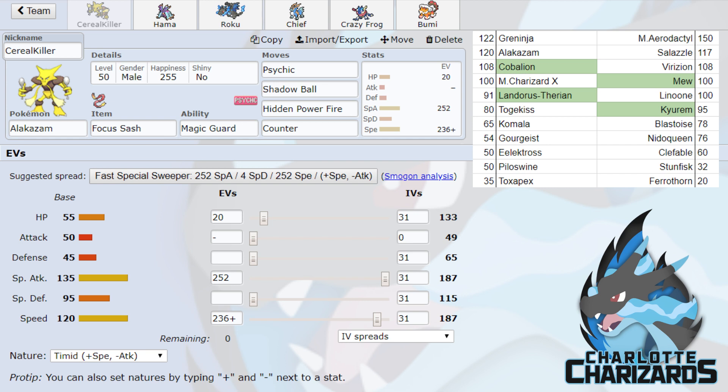First up, we have Serial Killer — Alakazam — with Psychic, Shadow Ball, Hidden Power Fire, and Counter, holding a Focus Sash with Magic Guard. Focus Sash Counter really helps me versus Mega Aerodactyl and Linoon as a proper check. I can keep it in the back as a last resort. Psychic does a lot versus his team, Shadow Ball is for Mew, and Hidden Power Fire is purely for Ferrothorn. Alakazam is definitely going to put in decent work.